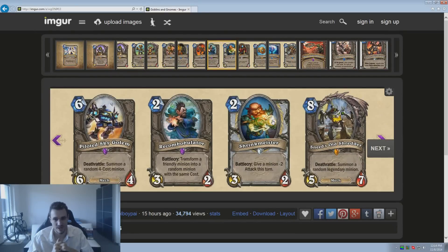Sneed's Old Shredder — Deathrattle: summon a random Legendary minion. This is pretty bad. You're playing a 5/7 for 8 mana — that late in the game, a 5/7 is nothing compared to what the opponent will throw at you like Ragnaros, Alexstrasza, or Grommash. No immediate effect, no presence, and the Deathrattle is completely randomized — you could summon a Nat Pagle. This card probably needs to be changed. To make it more meaningful they could at least have it summon a random Legendary with cost 5 or more, because most Legendaries are small cards and that late in the game you need something impactful.